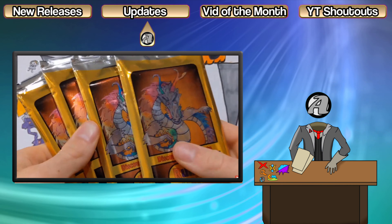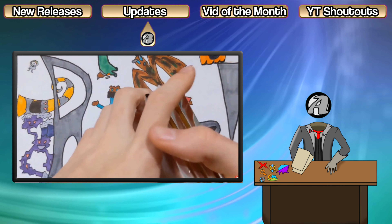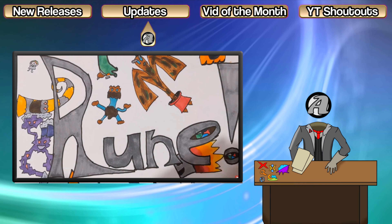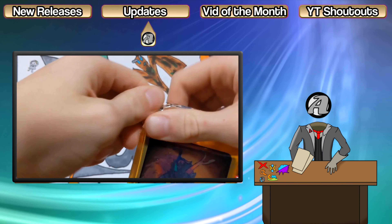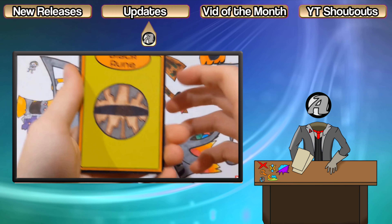Next up, Ruin has dropped a video on the third set of his game, titled Discovering Zendata. It's about an ancient civilization inspired by the Mayans and features new stuff like a whole new type in gold and a new variant set of runes. Again, linked similarly since I already mentioned them earlier.